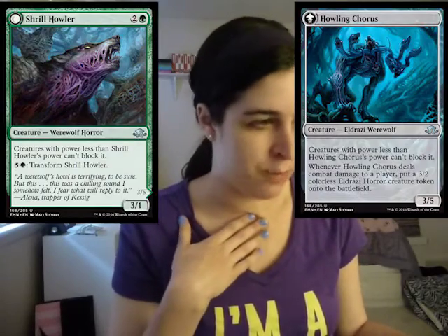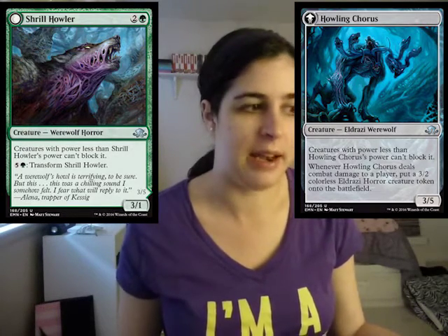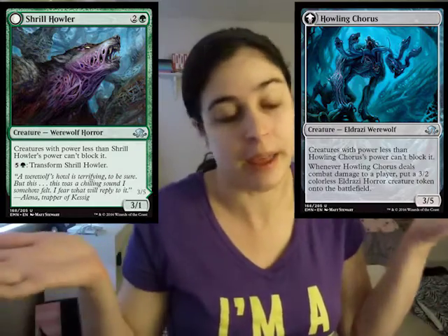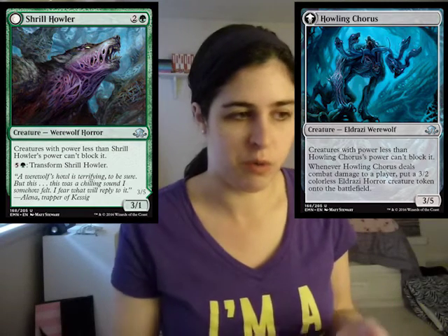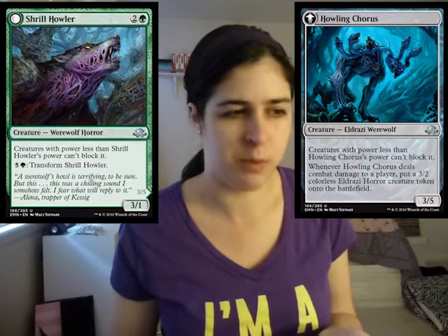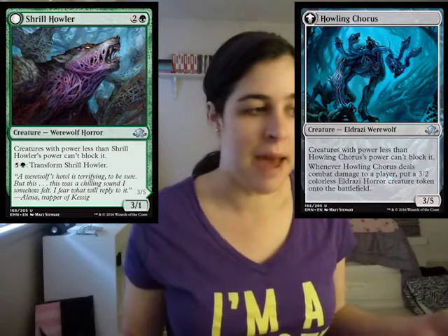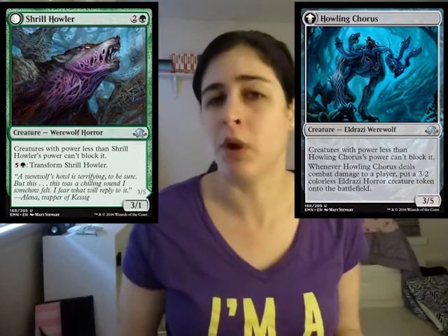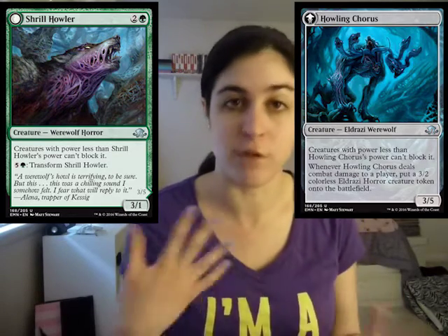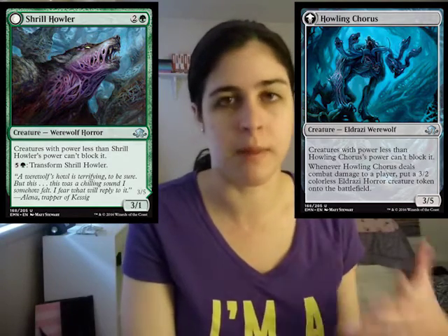Then we have Shrill Howler. It's a three mana 3/1 where creatures with power less than it can't block it. I like it. And then for six mana you get to transform it, and it casually turns into a 3/5. When it deals combat damage you get to put a 3/2 on the field. The transform cost is a lot of mana, but it makes it super good for the late game when you don't have a lot to do with your mana. Overall, a pretty solid uncommon in the set — not one of the best, but good.